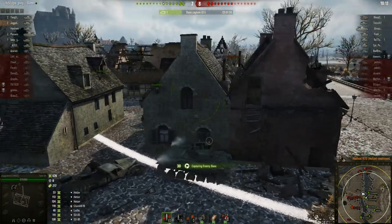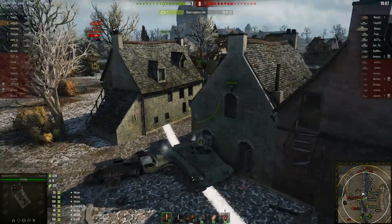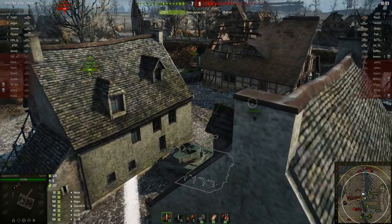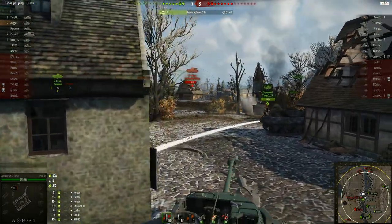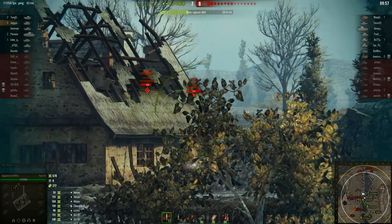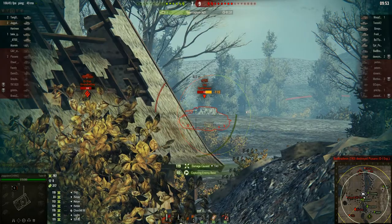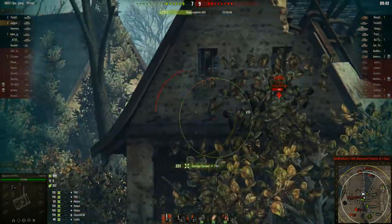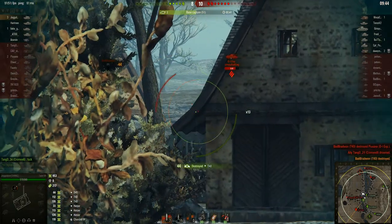He's still in cap, still putting the pressure on, wants them to come down — and they are, they're obliging him, slowly but surely. He's got a Cromwell with him. They have some targets off to the side — a T40. He moves up, puts a shell onto the T40, then another. His accuracy gets better the longer he plays. He finishes off the T40, putting him up to almost a thousand hit damage.